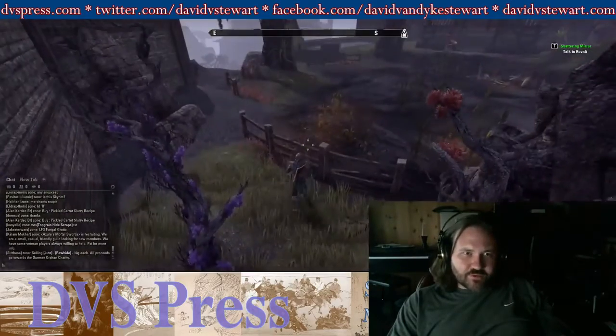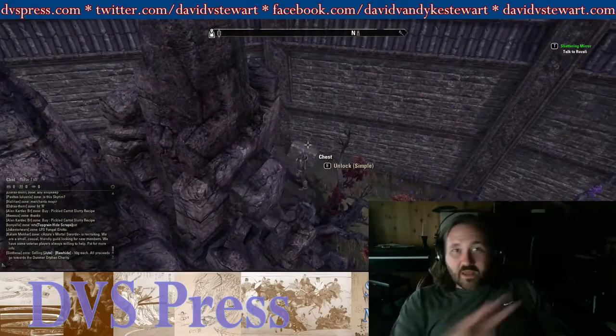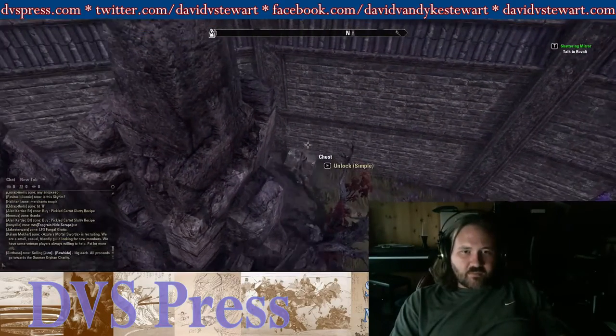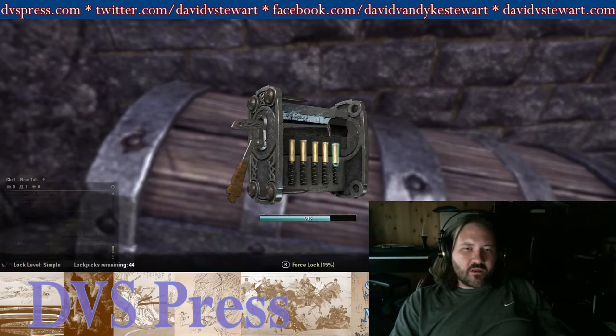All the locks have the same sort of minigame associated with them. It's really simple. There'll be a series of tumblers — like here, we'll take a look at this one. So what you'll have is a series of tumblers: 1, 2, 3, 4, 5. And the goal is to push them all down before you run out of time down here at the bottom.